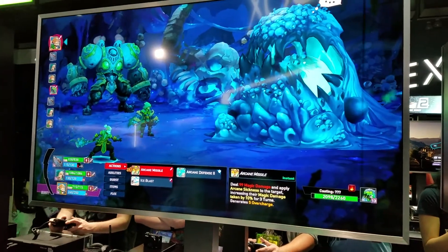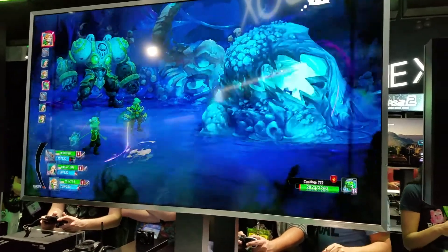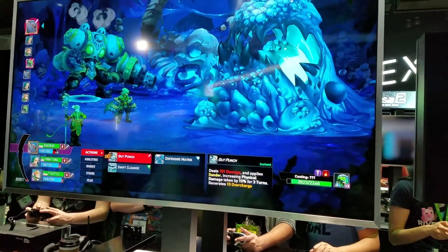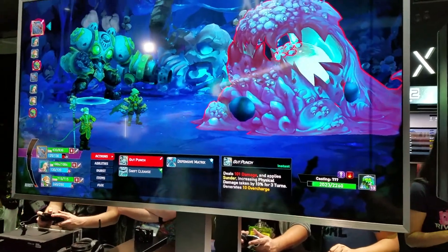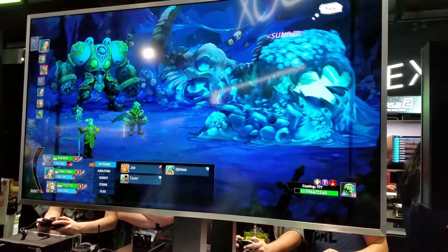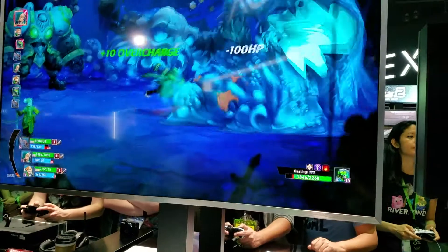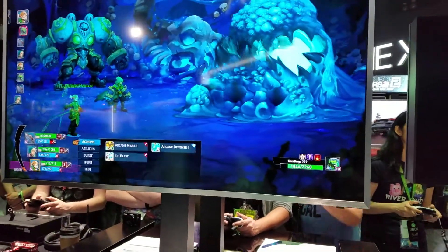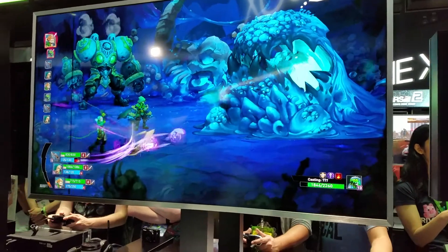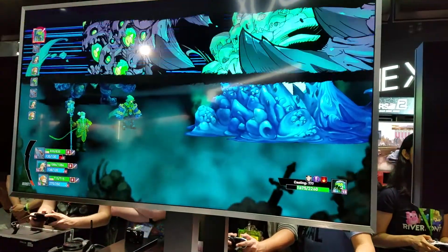It's something different than your typical JRPG animation style, which is usually a little bit more cartoony. It's actually a really intricate combat system. As you can see on the left side of the screen, that's your turn order coming up. As you deal slow and haste and that kind of stuff, it'll rearrange the order — very reminiscent of some of the earlier Final Fantasy games. You can do status ailments, and your status ailments can stack on top of each other.